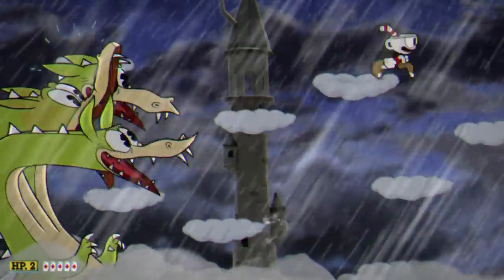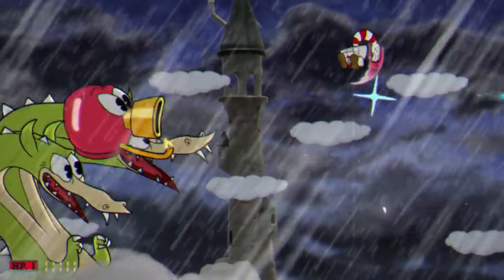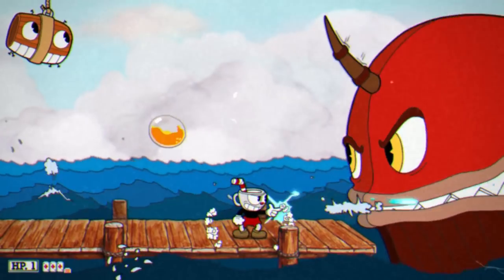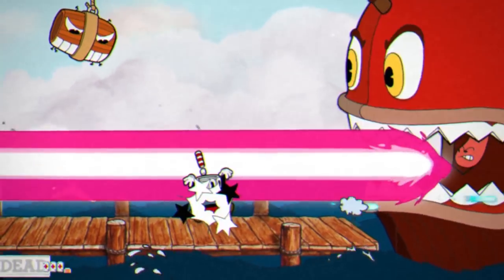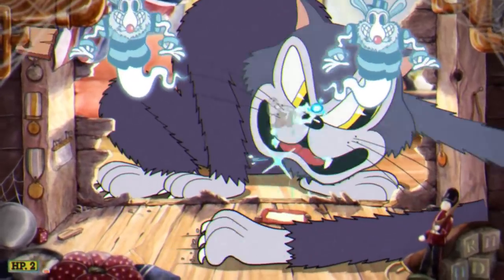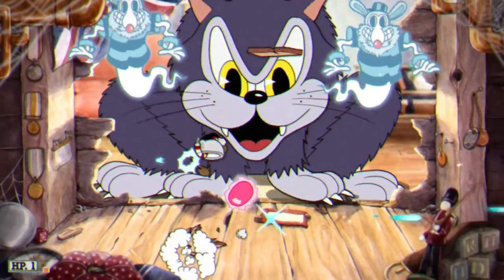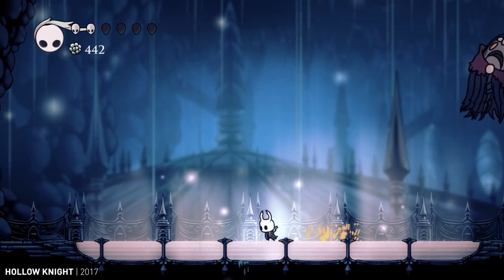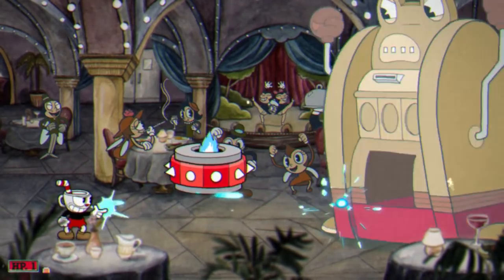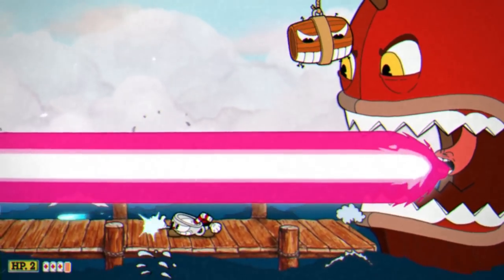Unfortunately, not every attack in Cuphead is telegraphed in such a fashion where you can react to it on your first go. This screen-sized laser is announced via this animation, but pretty much every player is going to get hit the first time they see it. This is one part of why Cuphead feels so difficult, especially because you have a tiny number of hit points and can't recover any of them during the fight. So in Cuphead, death is made part of the learning process - at least you'll know what that animation means next time you play.